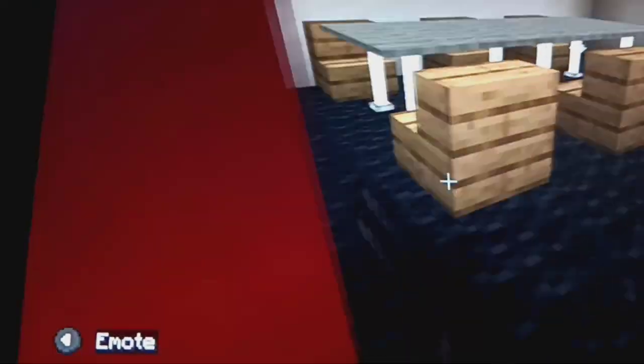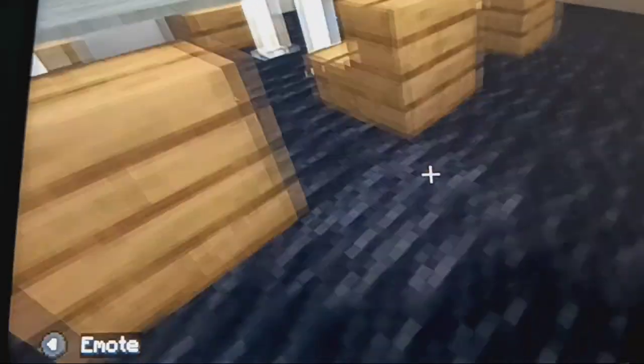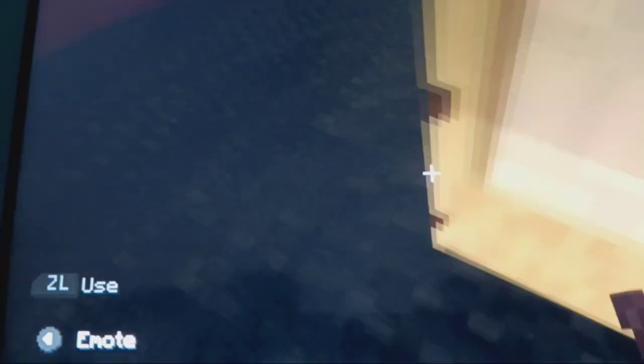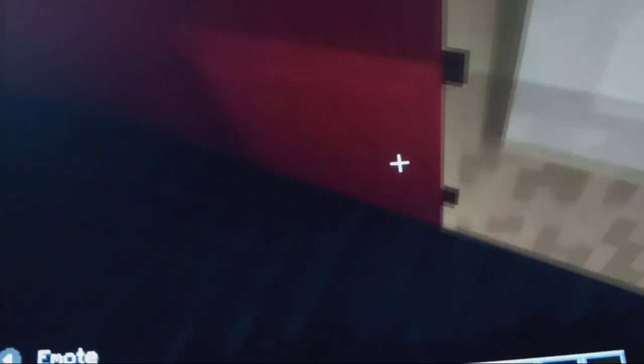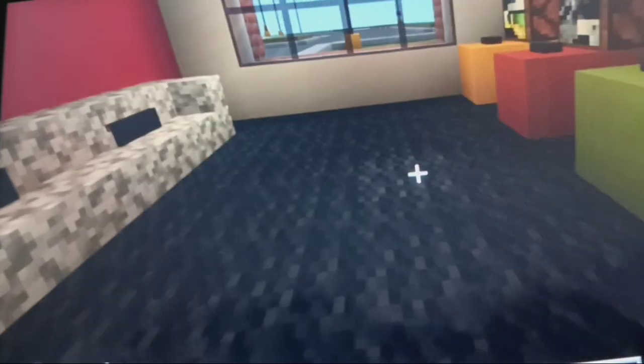Over here is the meeting room — right here is your meeting room with your computers and your TV and your desks. And right over here is the game room where you can play your games. This is what the game room looks like: got your couch, got your arcades, and you got your TV. This is pretty nice.